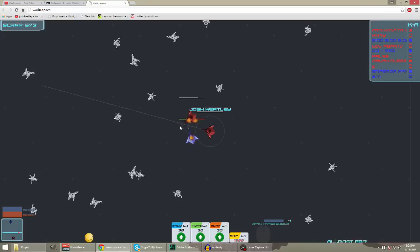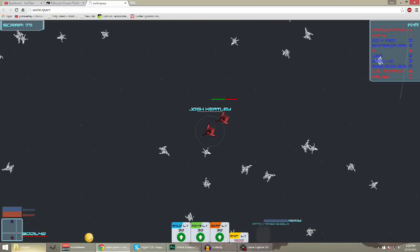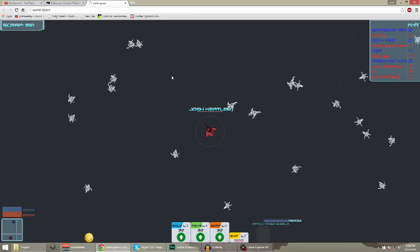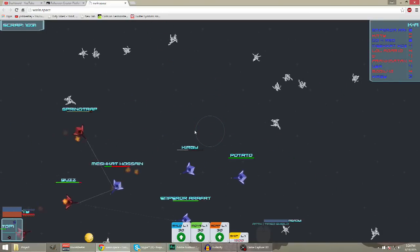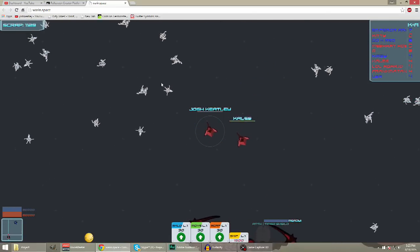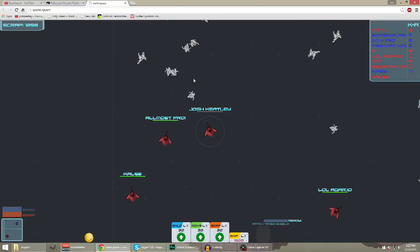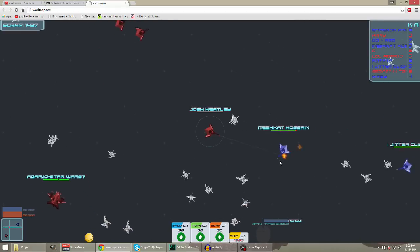This guy's an easy kill because I'm behind him. Come on, get that kill - somebody else got him. Like I said at the very beginning, I'm not going to upgrade anything yet. I just got cornered fast there. I'm going to wait until I get 1,500 points to upgrade my ship. Collecting scrap early game - I'm going to stick by these guys, steal the scrap, let them take the top and I'll take the bottom.